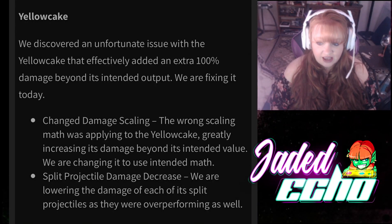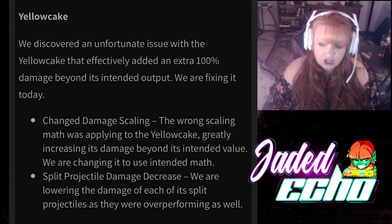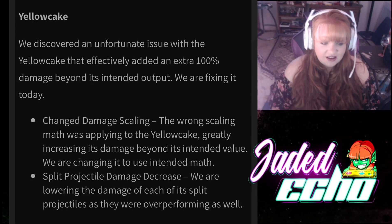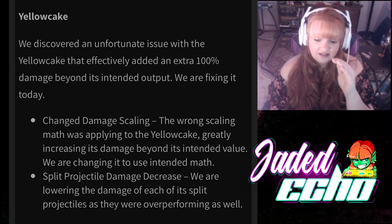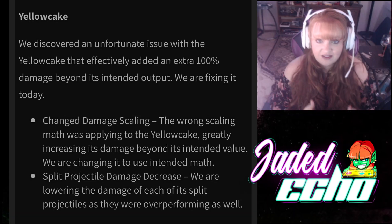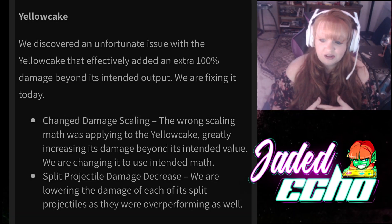Next I want to look at the Yellow Cake. They've changed the damage scaling and decreased the split projectile damage — when the Yellow Cake bounces and splits off, the damage from that has been decreased. Let's see if that actually affects it and if we're going to use it in our builds.